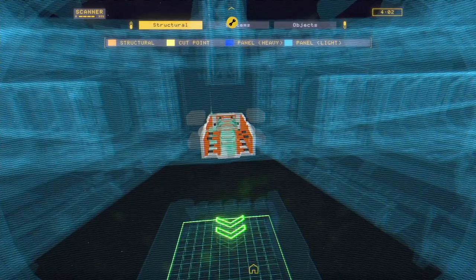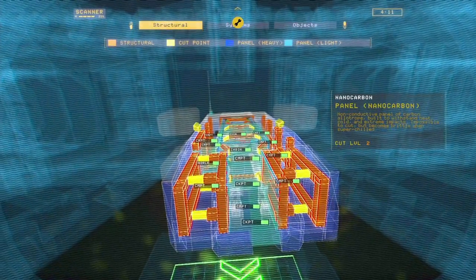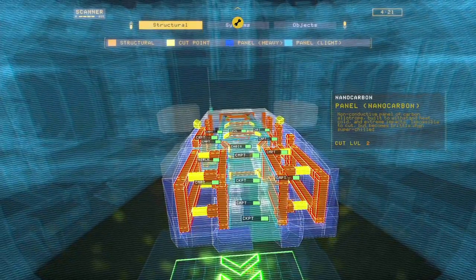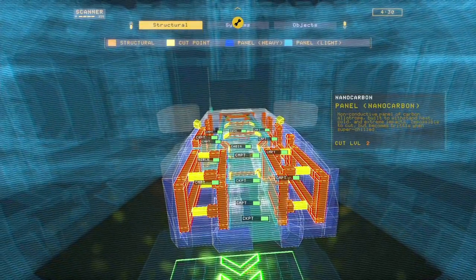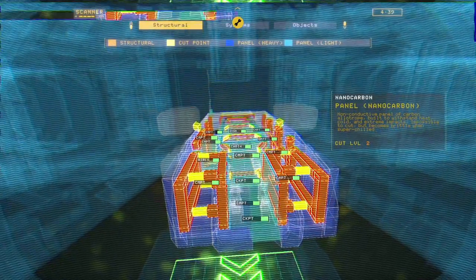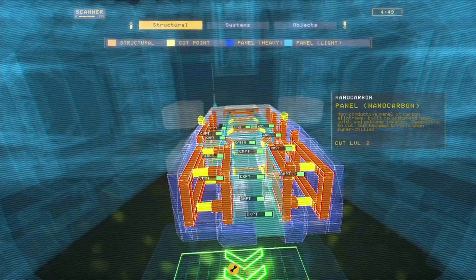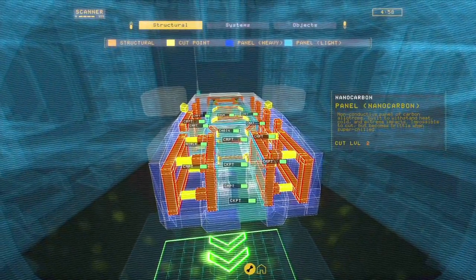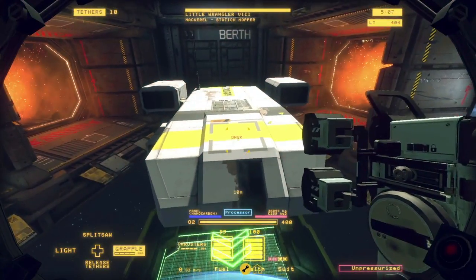I have a scanner, and right now it only shows structural elements — it has a range, so you get more detail as you get closer. The orange areas are heavy structural members like steel beams, which require a higher-level cutter than we have. Yellow boxes are cut points — these keep the beams and structure together. Cut all the cut points and large hunks of the ship can be pulled away. Dark blue areas are heavy panels that get processed. Light blue indicates light panels, which we can cut through with our current cutter. For this mission we can cut light panels and yellow cut points.